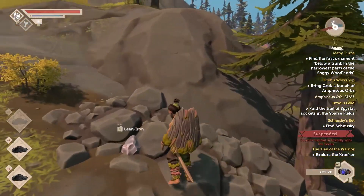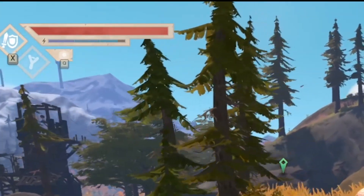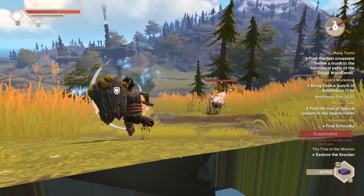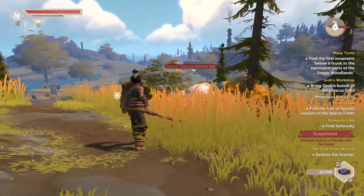Movement in the game feels nice. You have a stamina bar that will deplete over time. The lower your stamina bar, the slower you do everything, including combat. So make sure you have some stamina before you engage. Eating food restores your stamina as well as a chunk of your missing health.